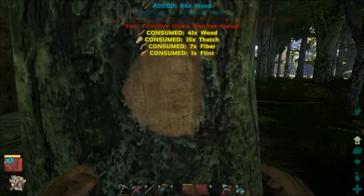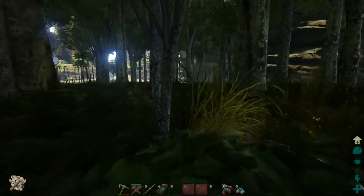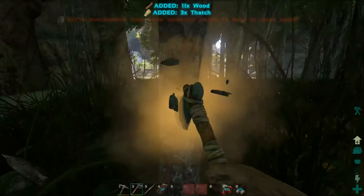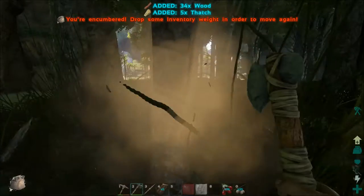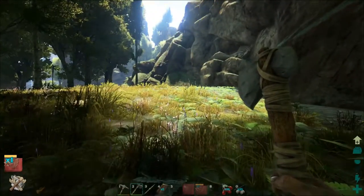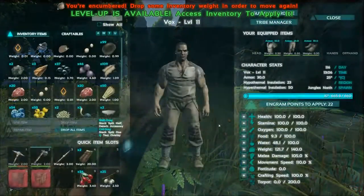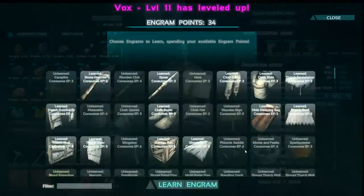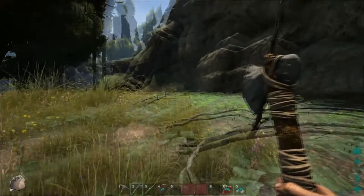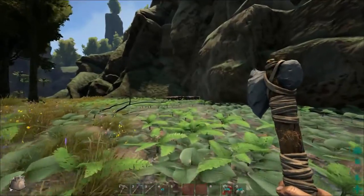We're making loads of stuff — going to get a level up for doing all this. A hatchet and a storage box. Shall we go put some of this in place? We've got a level up and I'm just going to put that on stamina so we can actually move. We can't run but we're definitely moving. Let's go see how many walls we've made and how many we still need.